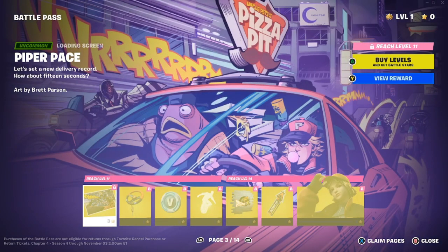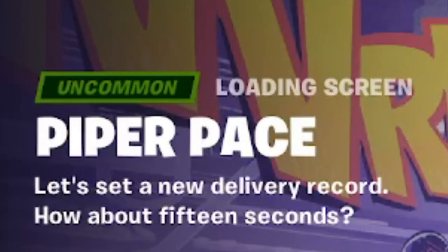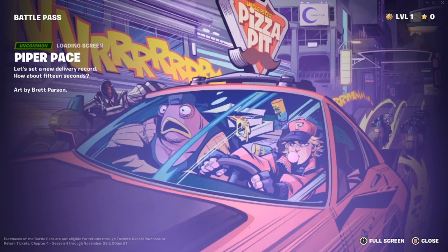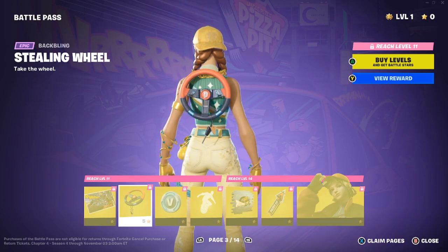Moving to page three — also worth noting that mid-season will likely unlock the other alternate outfits, so the superstars won't be available right away. This new skin is called Piper Pace and the loading screen shares the name: 'Let's set a new delivery record — how about 15 seconds,' art by Brett Parson. There's also a quick spoiler that a red car with the Pizza Pit is in the game.